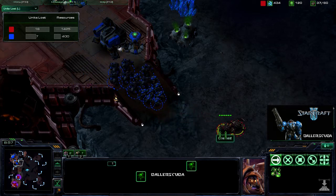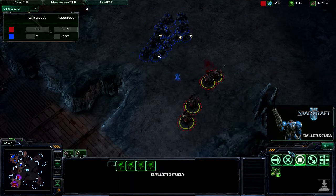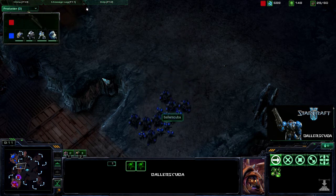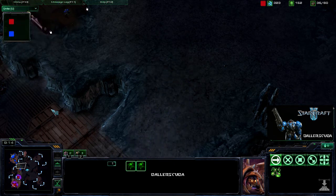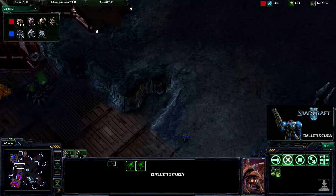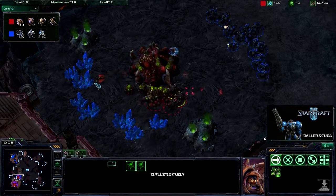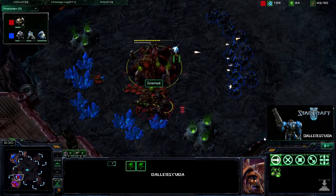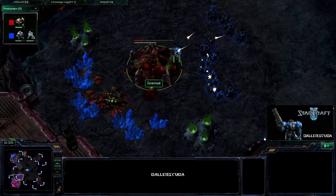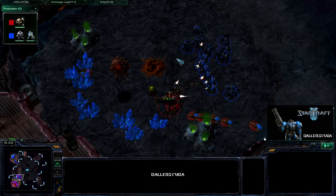Focus firing one Marine at a time — not going to be enough. I see reinforcements coming in, so instantly I'm thinking I need to counter right now. Because right now he's not producing anything. Look at that — he's getting six drones. I'm going for a counter. All that's left are those three roaches. He is going to get four roaches out sooner rather than later, but they are going to be too late.